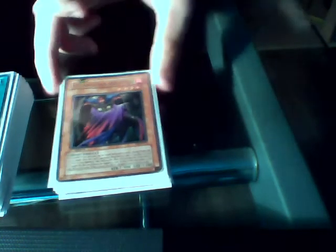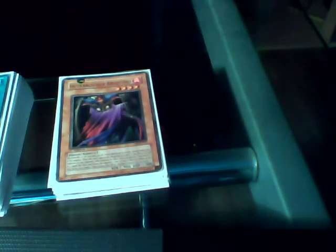Infernal Queen Archfiend — this is mostly a support card. It increases any Archfiend's attack by 1,000 during the standby phase until the end phase. It negates effects on a 2 and a 5, and it has a standby cost of 500 without Pandemonium. So you can use that boost to bring a monster to 1,900 attack.